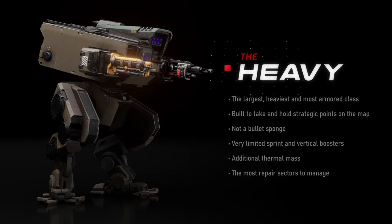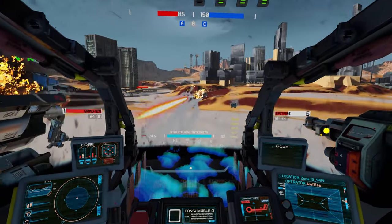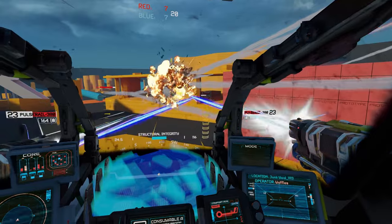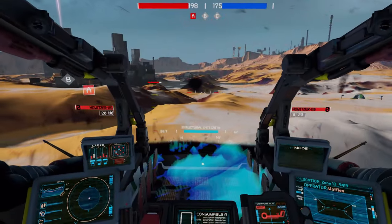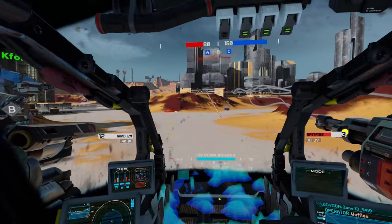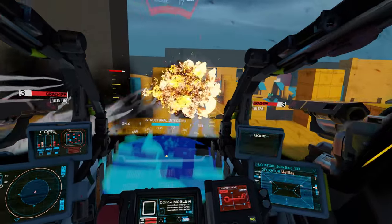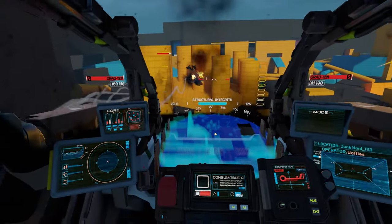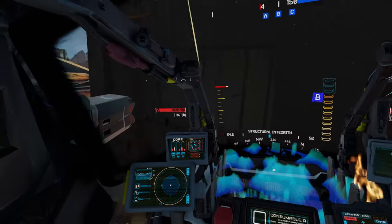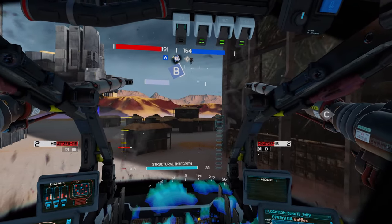So keep your eyes peeled for extra repair canisters whenever you can. Piloting a Heavy is one of the most satisfying feelings in Iron Rebellion. On the receiving end, nothing gives you quite as much of an oh-shit moment as accidentally bumping into one of these thick voids. It moves and turns the slowest of the three classes. Its minimal sprint boosters are more for evading fire than traversal, but what it lacks in mobility it more than makes up for in armor, allowing you to take hit after hit after hit and just keep going. If you take the time to memorize the location of repair canisters and keep those sectors topped off, you can push and hold strategic points very easily.